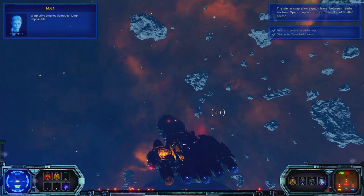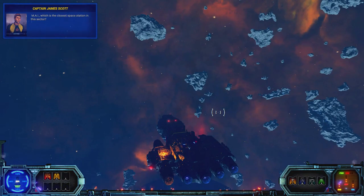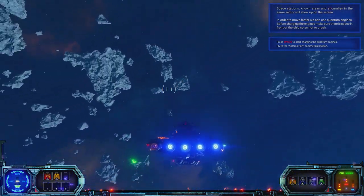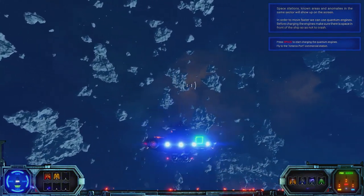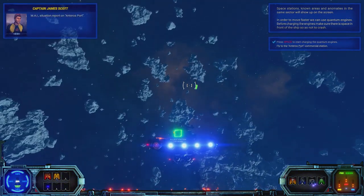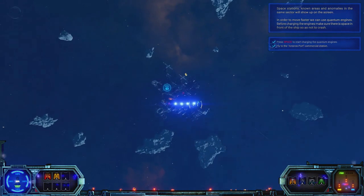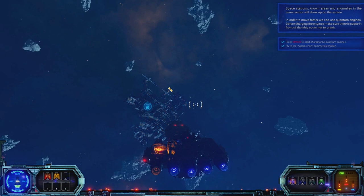So we'll click on that sector. Our warp drive is currently broken; however, we have other means of propulsion — our quantum engines, which are activated just with the spacebar. Interesting touch here: we've got the user interface which is all on fire, which appears when we're taking on significant damage.